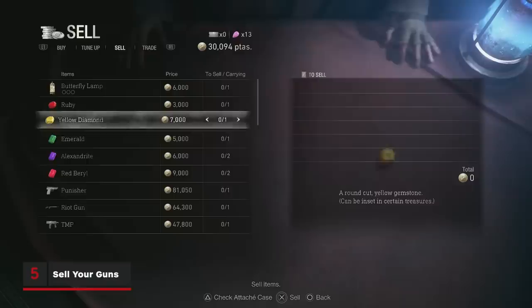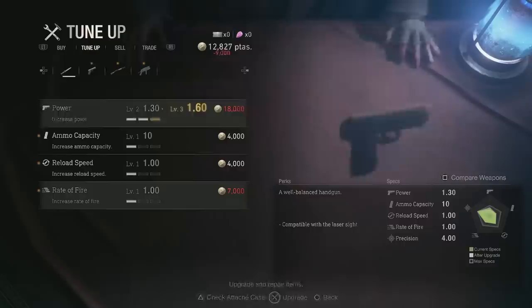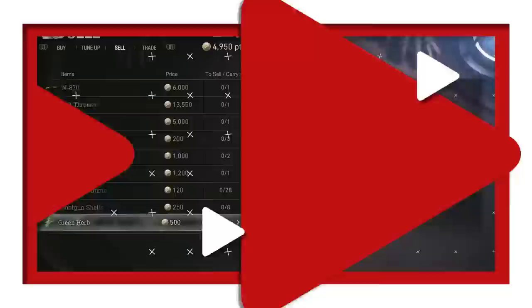There will come a time where the merchant will offer you too many guns for you to carry at once. Many of these guns serve similar roles as ones you already carry, so it can be worth selling your older weapons to make way for the new. This is a mostly risk-free choice, as you will receive the vast majority of the money back that you spent on any upgrades for the weapon you're selling, meaning you won't lose much of your previous financial investment.